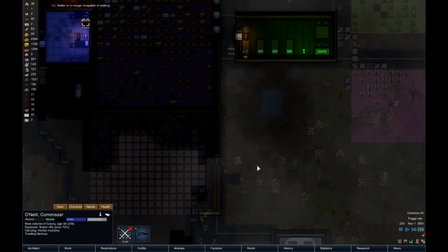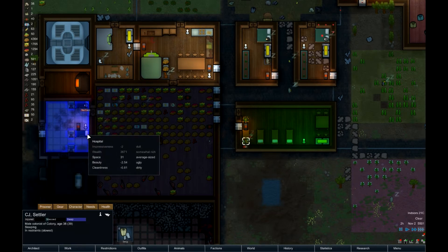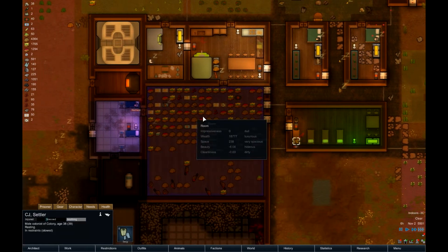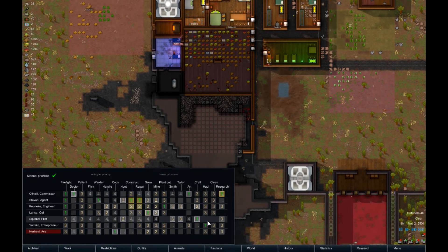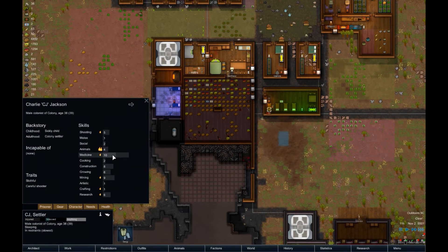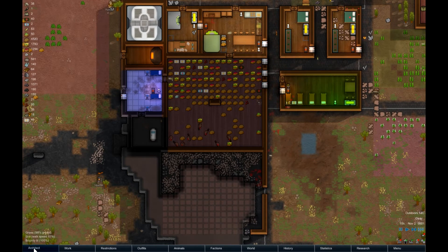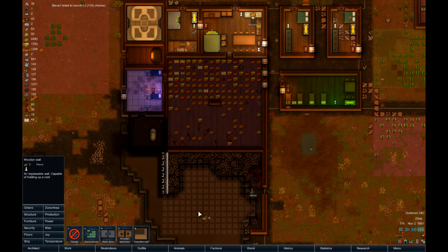Alright, you're treating Nerhesi — life is good. I wonder if I rescued him, would he still be a colonist? Because he is showing up as a male colonist of colony. I don't know, I'm gonna figure that out later. In the meantime, we are missing CJ. What did CJ do? I don't even remember. Let's take a look at him — he did some medicine, some mining, and he was a careful shooter. So he should have had a sniper rifle, not an LMG.